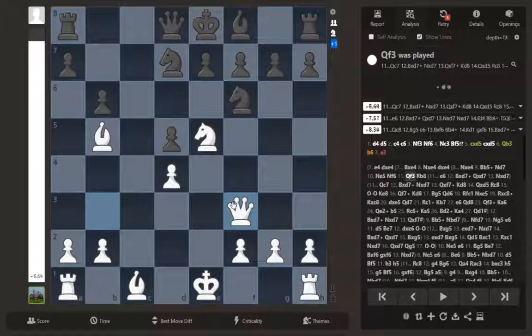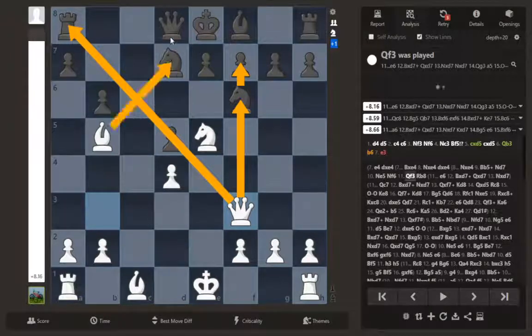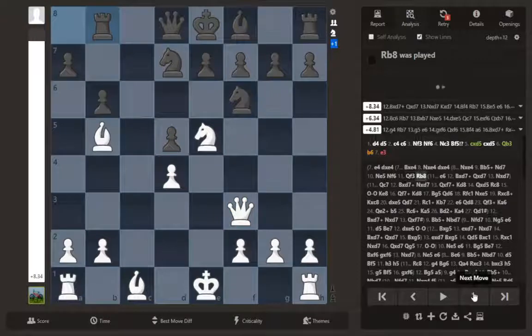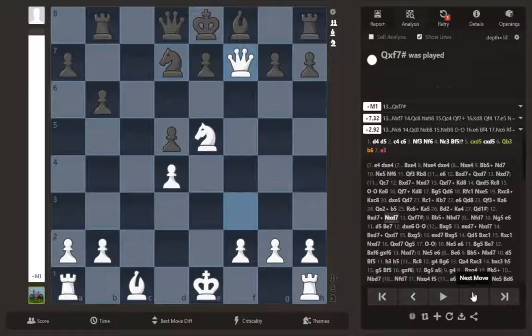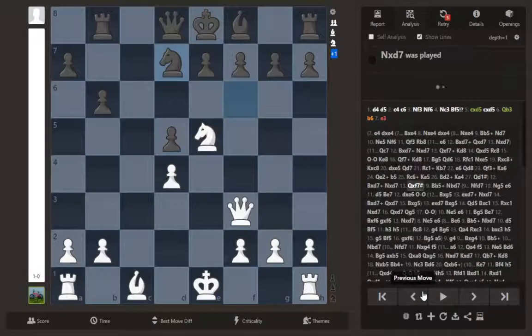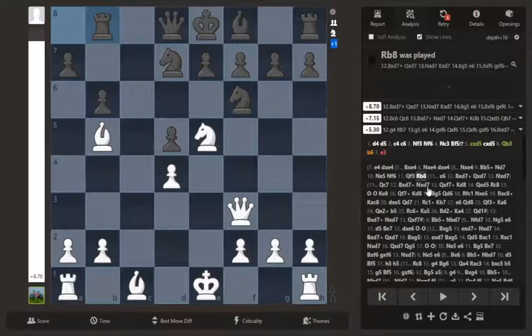Queen f3 is such a good move. It lines up with the rook here — watch out for that later — but also it pins the knight to checkmate. So bishop captures d7 must be met by queen captures d7. I was trying to give a silly move because I didn't see the threat at first, and then I saw it — man, that's really rough. You get mated or else you have to give the queen.